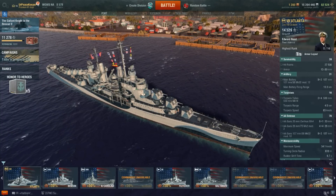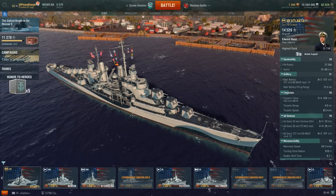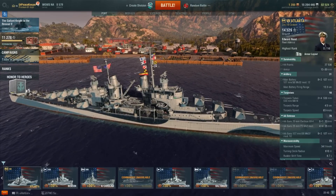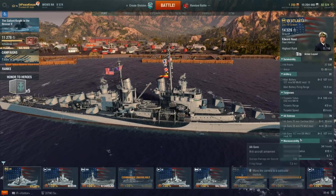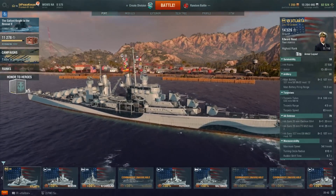Interestingly, the name Juneau would go on to be the lead ship of the Juno-class cruisers, which basically took the Atlanta, lopped off the two wing turrets, and used that as a floating anti-aircraft barge, much in the way the Atlantas were used.